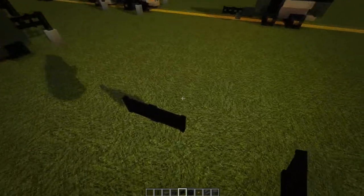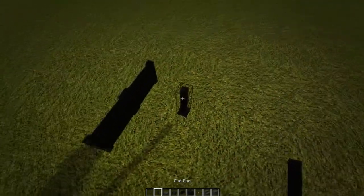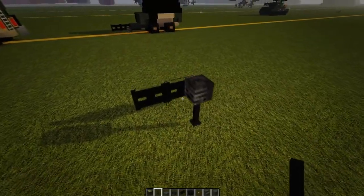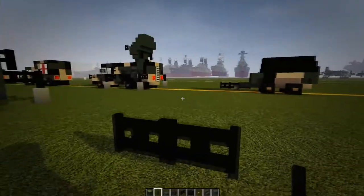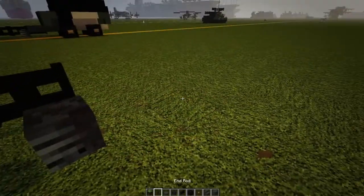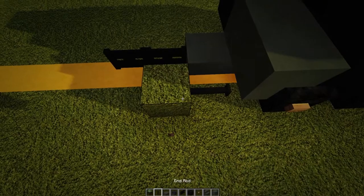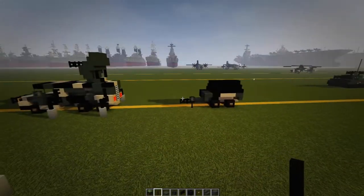If you have the trailer on its own: put down a block first, put a skull on top of that block, break the block, then put an end rod. If you have the trailer connected to a vehicle: put a block there, a skull there, another block, and an end rod there — that way it looks folded up, keeping the trailer upright.